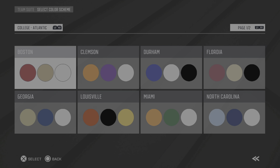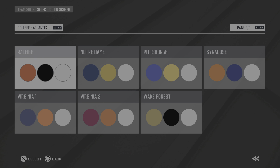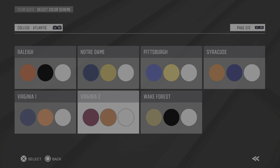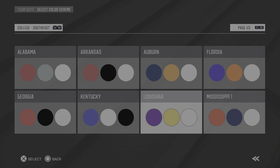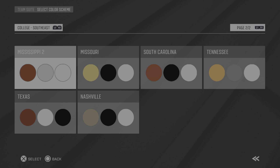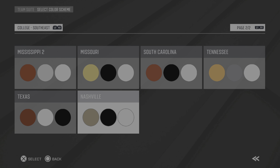Let me go back to Colors, then Templates again. On 'American' you also have 'College' — they even have them broken down into divisions. You can tell what colleges these are: Virginia, Virginia Tech — Virginia 2 is Virginia Tech. Let me go to the Southeast: you've got Alabama, Auburn, Florida, Mississippi, Kentucky Wildcats, Georgia Bulldogs.